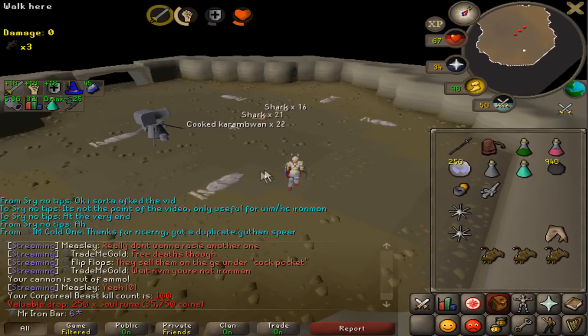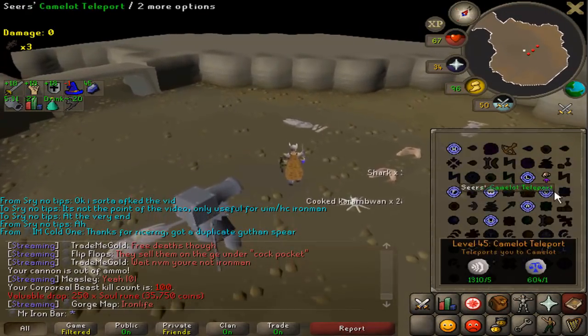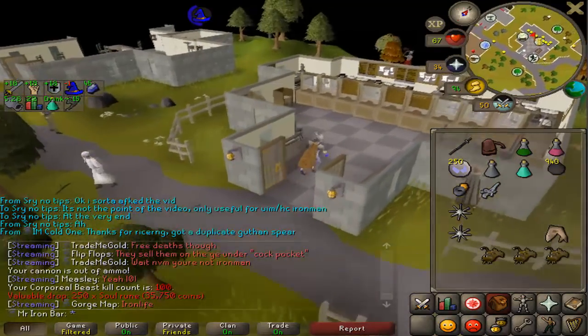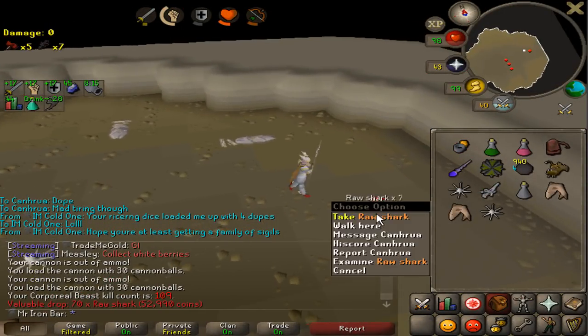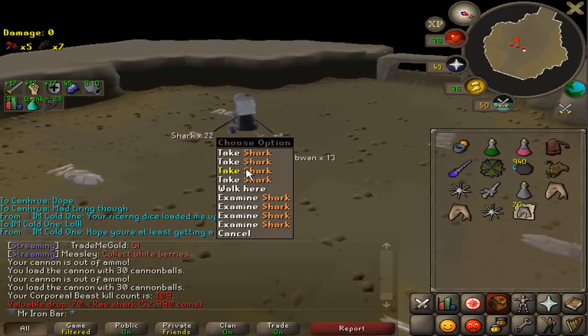I just hit 100 KC. So overall, so far, we got three Unblessed Spirit Shields and one Elixir. That took quite a long time to get 100 kills. For the last kill of the day I got some Sharks, which is nice. 20-plus kills today, I think.